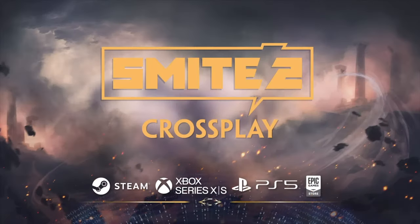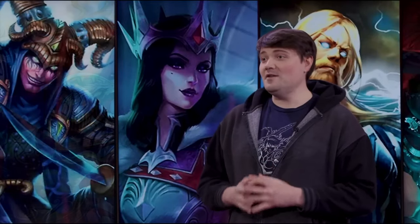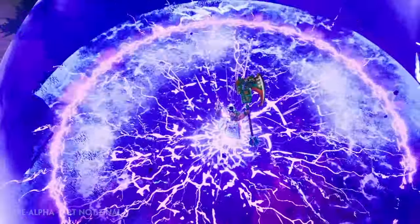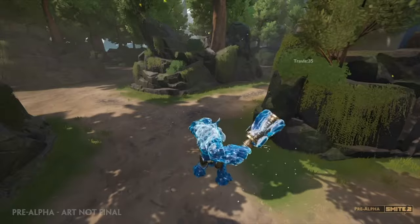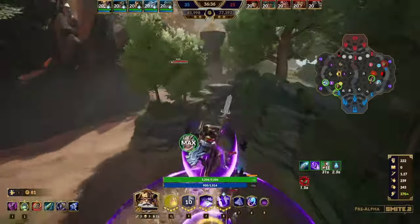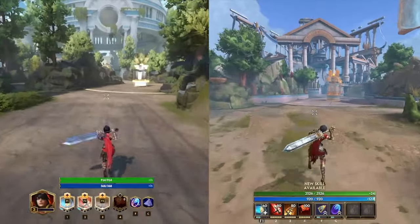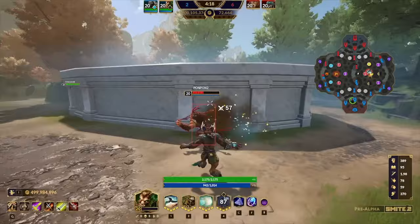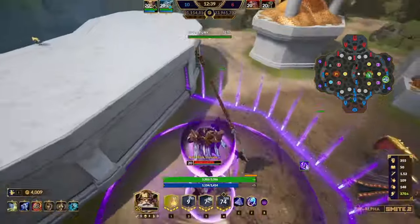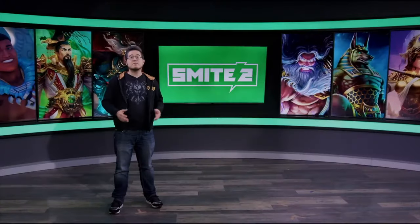SMITE 2 is a next-gen native title, taking full advantage of modern hardware. SMITE 2 will support full crossplay across PC, Steam Deck, Xbox Series X and S, and PlayStation 5. SMITE 2 is a game where fighting feels strictly better than ever, so you can feel more like a god with additional impact on every hit. Weapon movements leave trails, making attacks more visible. Upper and lower body animations are more in sync, positioning your character within the action. CC status and immunity are now clearly communicated on nameplates, so it's easier to read the flow of combat.